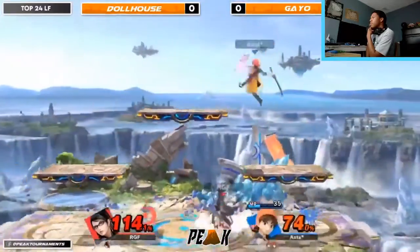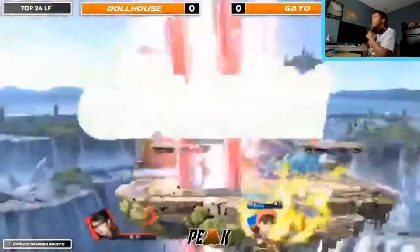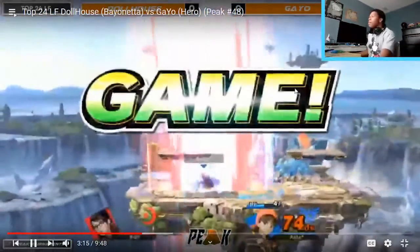Throwing out the bank trying to cover the ledge option. Psych Up is scary — that was a really good catch from Gayo, catching them with the aerial after burner kick. I guess they thought if they could get the Psych Up — Hero's Psych Up is absolutely terrifying. They tried to get around it with a regular get-up option, got caught by dash attack, or weren't close enough for get-up attack. They would have probably rolled into the range of the up tilt, so the aerial after burner kick was probably their best bet — still getting caught by the up tilt.